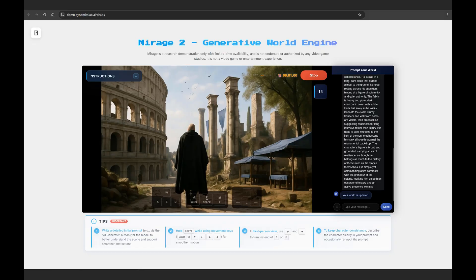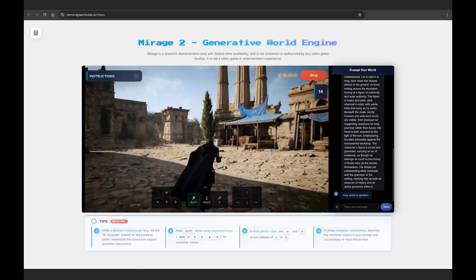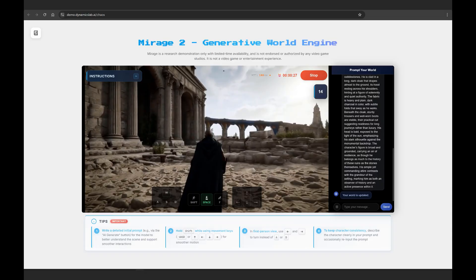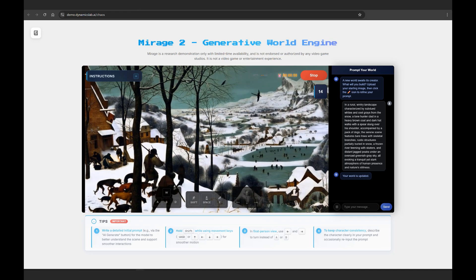Hopefully this is the simplest and cleanest video on this so far. Mirage 2 turns any uploaded image, sketch, or photograph into an interactive game world, all playable within the browser. Users can modify these worlds in real time with text prompts, so you essentially pair an image with a prompt and just click and play straight away.